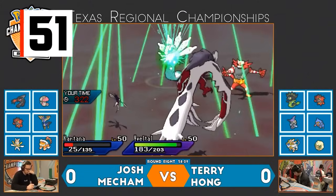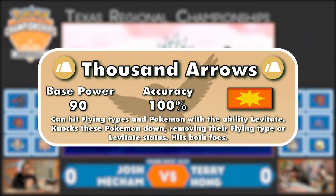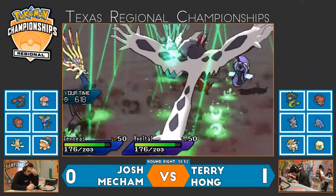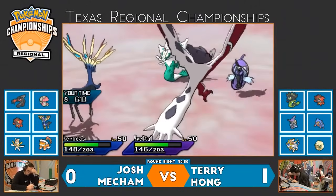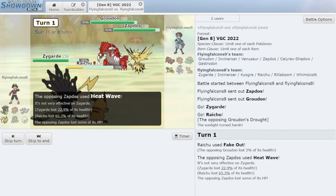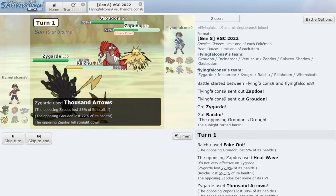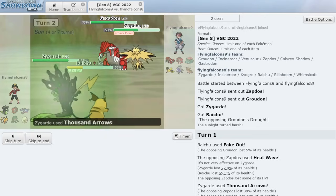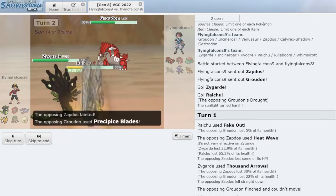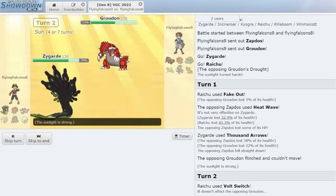The final signature move of Zygarde on this list is Thousand Arrows. It's only a 90 base power dual target attack like Thousand Waves, but it affects Flying-types and Levitators. Not only that, but it knocks these Pokemon to the ground and potentially causes them to be weak to the next Thousand Arrows. For example, Zapdos — an Electric/Flying-type Pokemon — gets hit by the first Thousand Arrows, loses its Flying-type, and the next Thousand Arrows will be super effective since Zapdos is now a pure Electric-type. Removing Flying's immunity just takes Ground's already incredible offensive profile over the top.